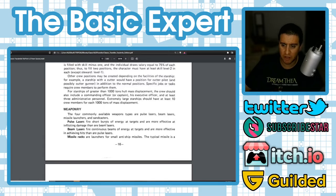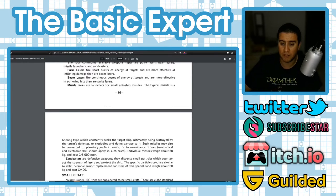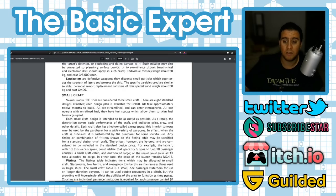Weapons available for ship turrets: pulse lasers fire short bursts of energy; beam lasers fire a continuous beam. Missile racks launch small anti-ship homing missiles that seek the target ship, ultimately being destroyed by defenses or exploding for damage — they can also be converted to planetary surface bombs or surveillance drones. Individual missiles weigh about 50 kg and cost 5,000 credits each. Sand casters are defensive weapons dispensing particles to counter laser strength, similar to ablat personal armor; replacement canisters weigh 50 kg and cost 400 credits.